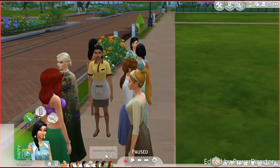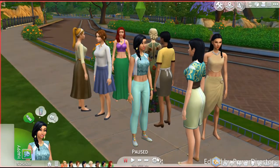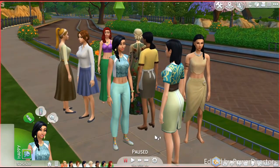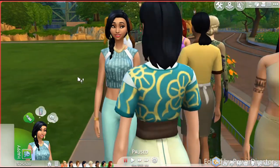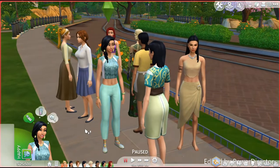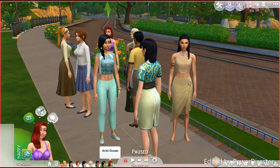Next we have Jasmine. I really like her outfit — I love the shoes, that was a must. Whoever made her did a really good job. She's the only happy princess! Makeup on fleek. Her last name is Aladdin because of the movie she's from. I really like the crop top — obviously they're not all exactly like the original princesses but this is as close as I can get.